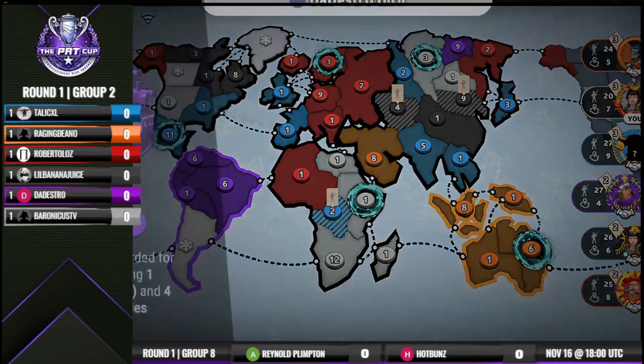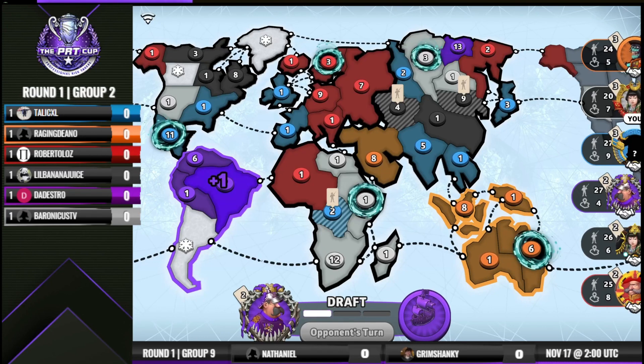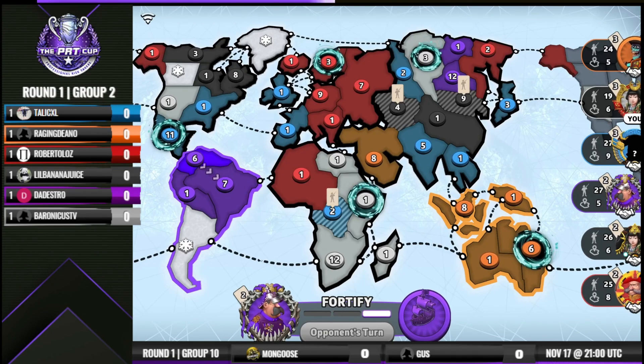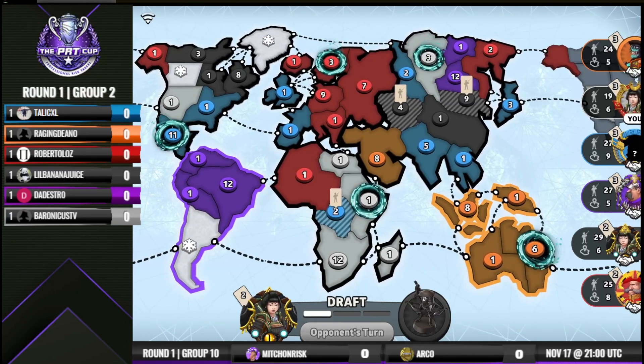Tal moves onto the portal and leaves Europe — he's going to give Europe to Roberto. If you're Roberto, you'd love to see that. Banana Juice is probably less happy about that decision, since that portal happens to be in North America. Dedestro playing the standard South American fixed play — has South America with reasonable guards on both ends, going to switch to a counterattack guard, and is just going to take cards in Asia.